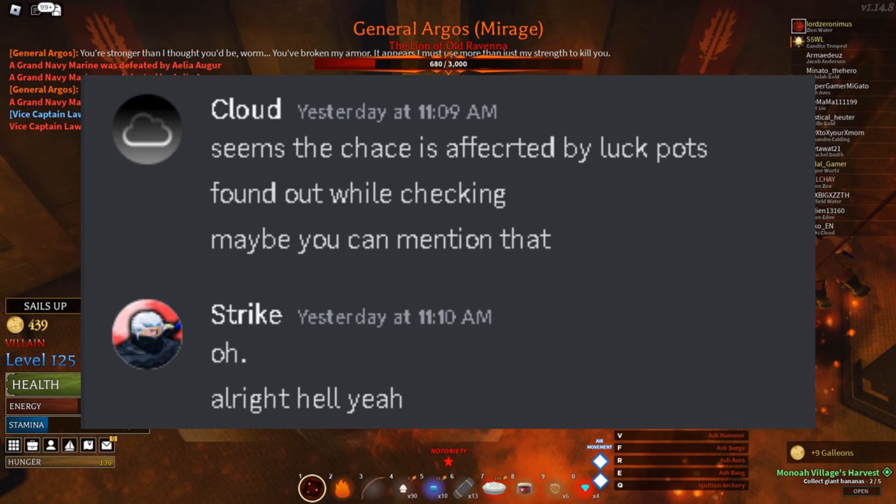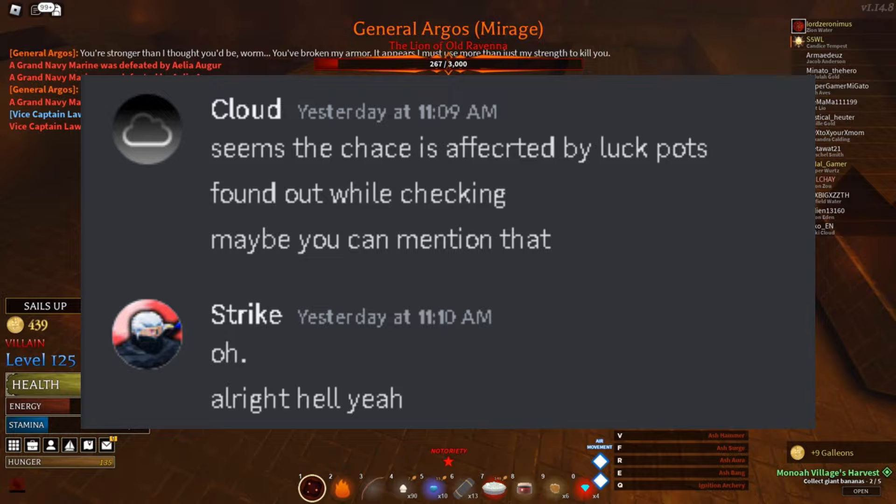I also found out that luck potions affect the chances of getting Sunken pieces. So if you have golden skills, I recommend making Luck 3 brews and drinking them before entering diving spots.